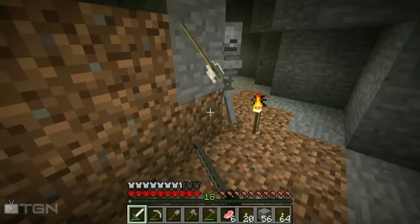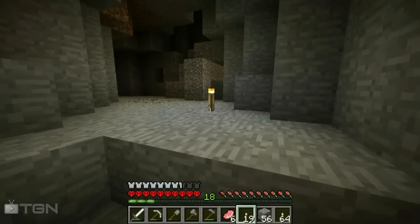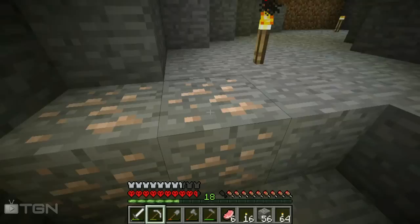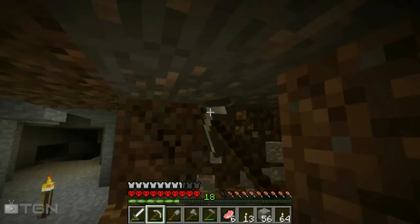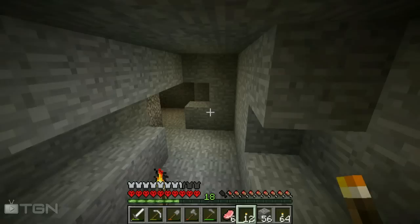There's a skeleton down there. Are you guys lost yet? Because I sure am — I have no clue where we're going anymore. We've found so much iron this trip. Oh, I want the skeleton to kill him so I get a music disc. I love music discs because you can play music in the game. Good thing I brought more torches — I almost left with only a few. We've almost got a full stack of iron from this trip.